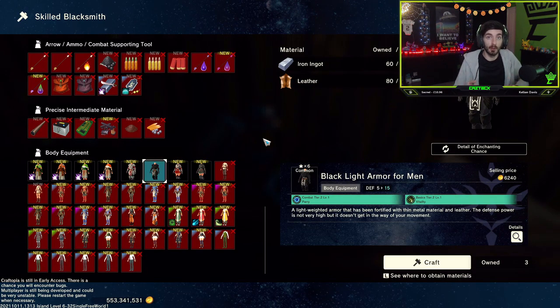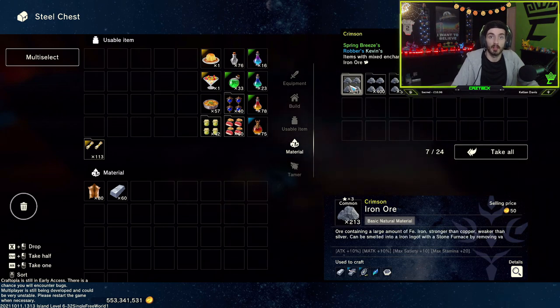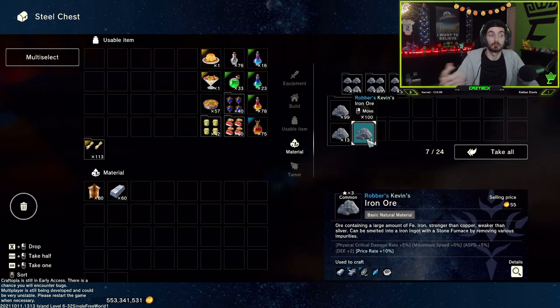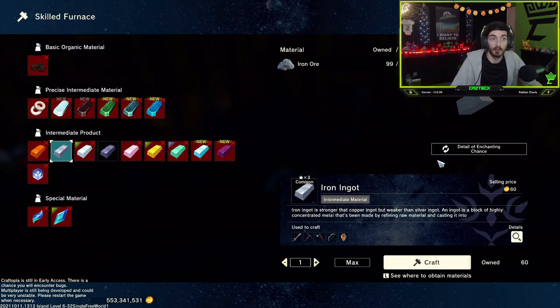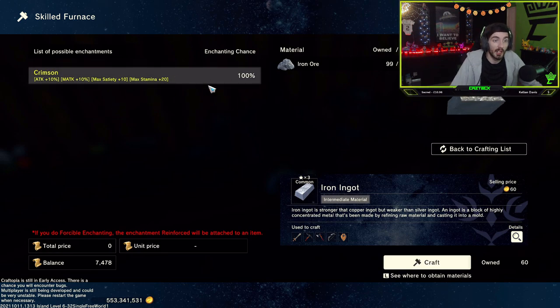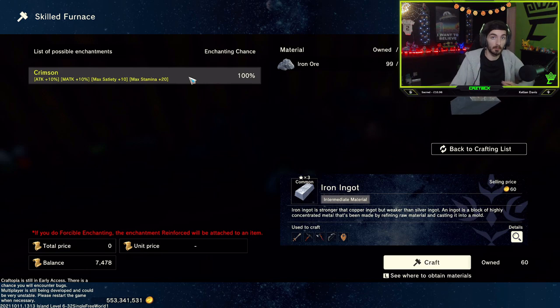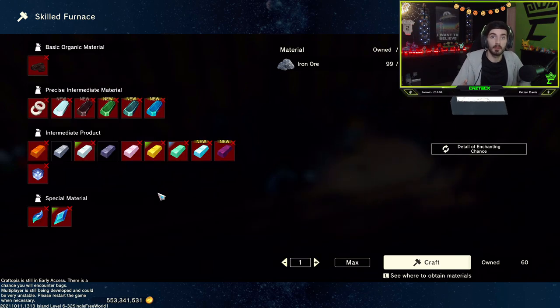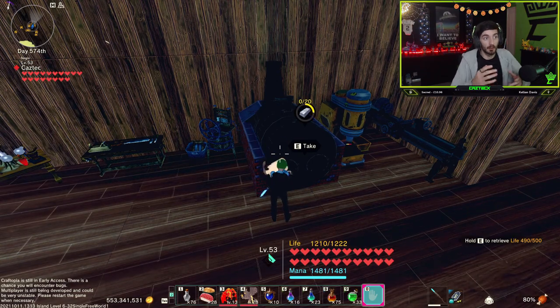Now we're going to combine both enchanted leather and enchanted iron ingots. In my iron box we have a range of different enchantments on these irons — I have crimson, spring breeze, robber's kevin, and more. We're going to take the crimson iron ore. If I head into my furnace and go to iron ingots, we can see what chance we have of it being enchanted. Because we only have the crimson iron ore in our inventory, we get a 100% chance of getting crimson iron ingots. So I'll take out 20 and craft those.